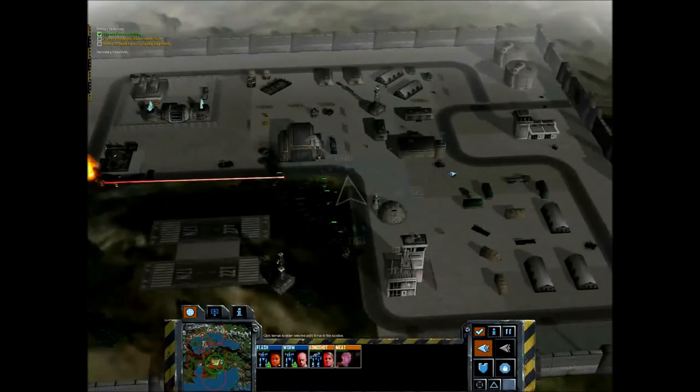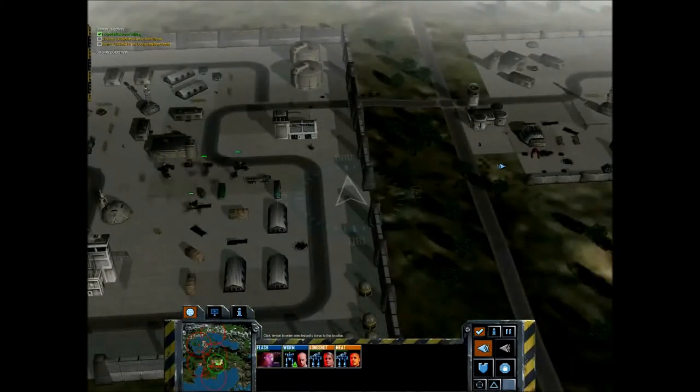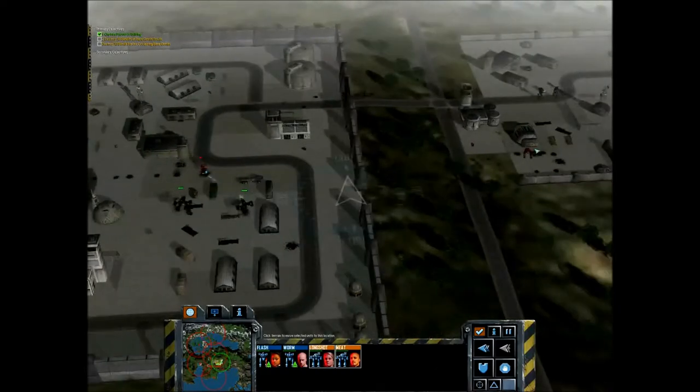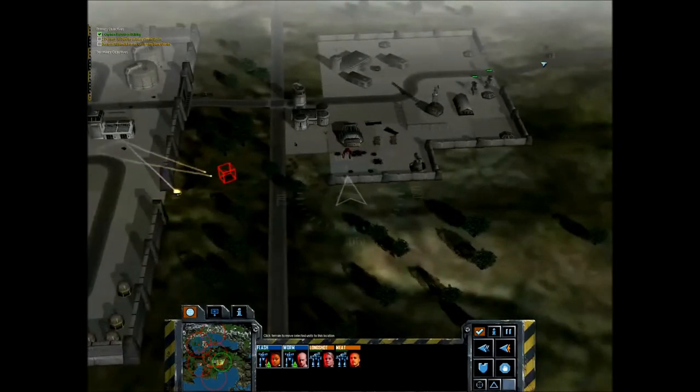Normally the AI never switches targets once it picks a mech of yours unless that mech gets destroyed. This is actually useful because it allows you to kite them ridiculously long distances while you plow into them with your other mechs. As you can see, this Urban Mech isn't even touching the two Bushwhackers as they slug it, because he chose one of the Razorbacks as his target. You can use that to lead him directly into these SRM turrets — which was his undoing.